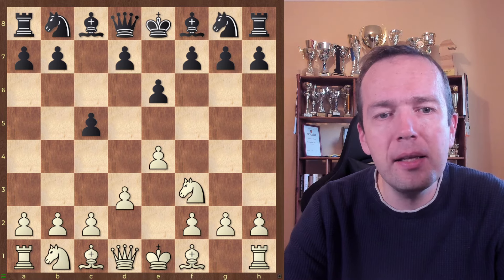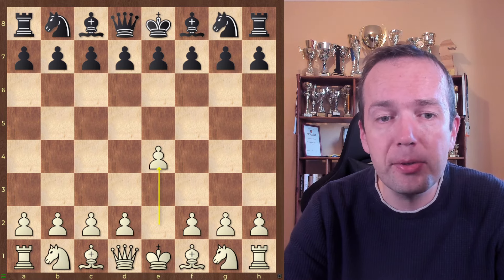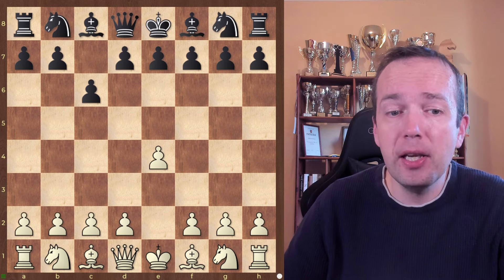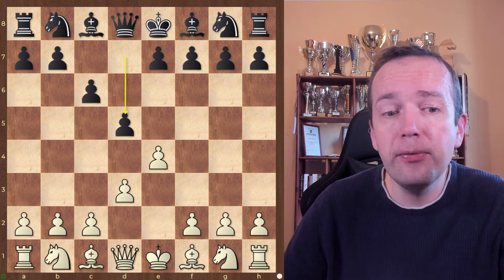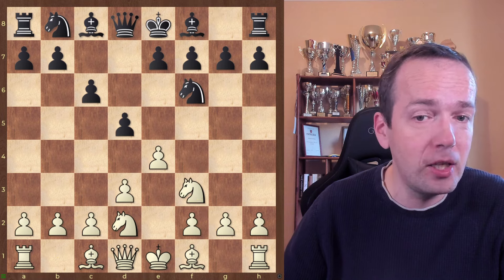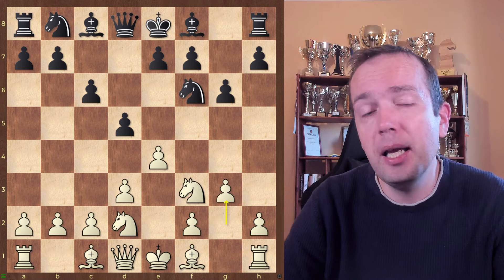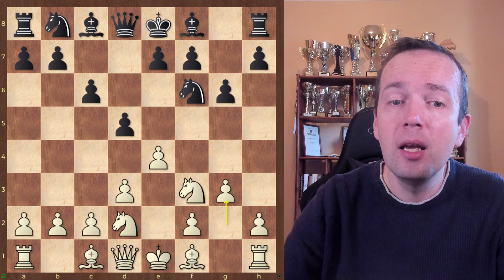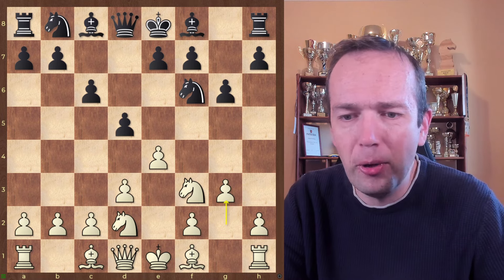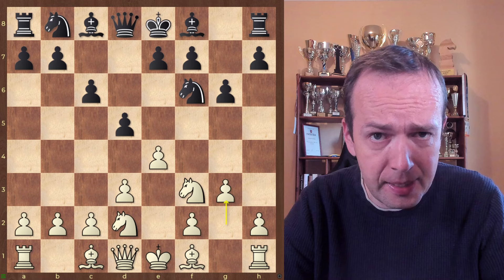And finally, sometimes even against other setups like the Caro-Kann: after e4, c6, d3, d5, Ne2 — if your opponent plays Nf6, Nf3, and g6, you can still play the same setup with g3, Bg2, short castle, Re1, e5, and again employ the same ideas of the King's Indian Attack.